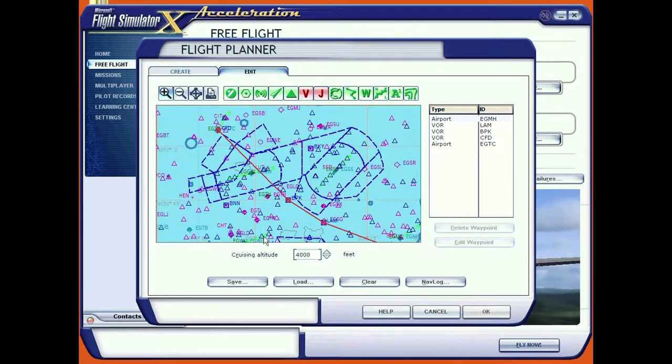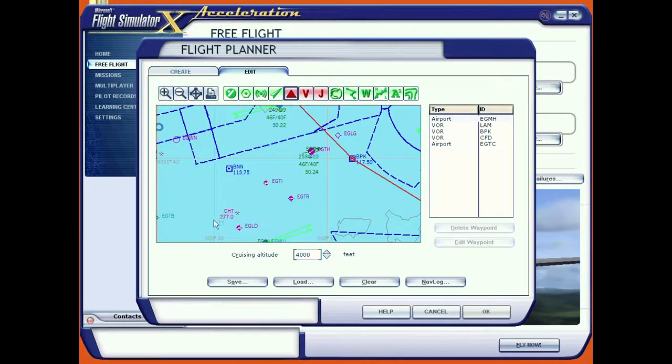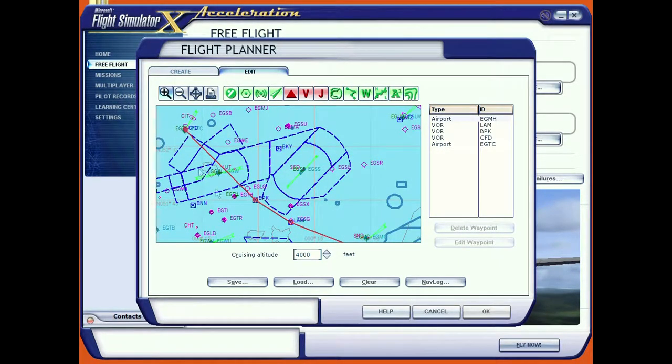We could stay south of Luton, or go to Bovingdon, which is a VOR at 113.75 - it's got a square around a hexagon, giving us directional indication and DME distance-measuring equipment distances as well. The problem comes after Bovingdon - we really want another VOR nearby so we could skirt around the airspace and cut north. I think the best thing will actually be to go north rather than trying to go south of Stansted and Luton.